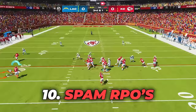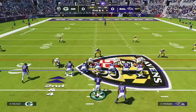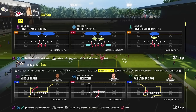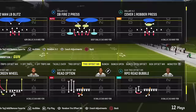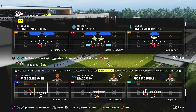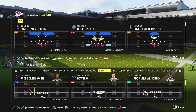Tip number ten is to spam RPOs, as they are the cheesiest and most effective way to get downfield without any skill — which is why MCS pros like to use them so much. You can hand the ball off, throw the pass, or with an RPO read, take it with your QB. The most spammable and overpowered are RPO reads because you can also take it with your quarterback on top of handing off to your running back. RPO alerts, even the ones under center, are still very effective and better than regular runs.